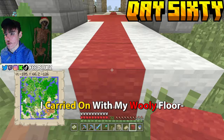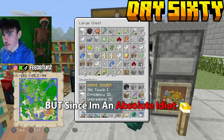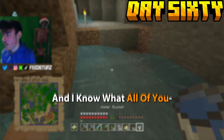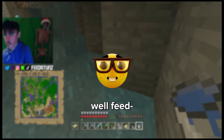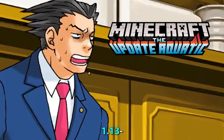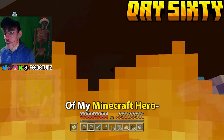Day sixty — almost at the home stretch. I carried on with my wooly floor, killed a random enderman that broke into my castle and dropped an Ender Pearl — then immediately accidentally threw it and lost it. I then went mining for gold, not for trading, but for the downstairs walls of my castle. Gold is hard to find in this version — Java players would say just go to the Nether, but we're on Minecraft PS3 Edition 1.13. I nearly died while mining but clutched up. I also found a spider spawner.